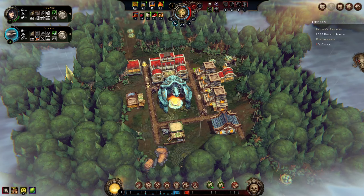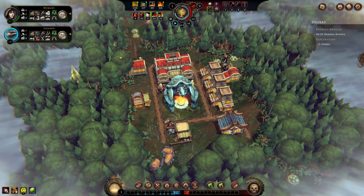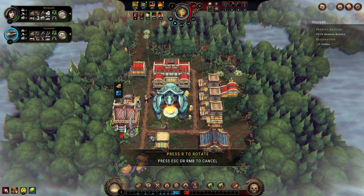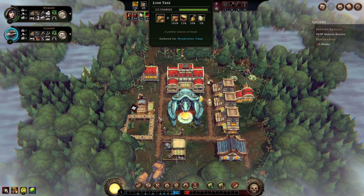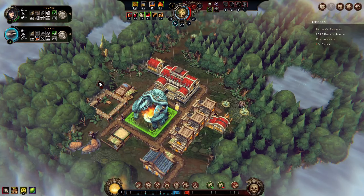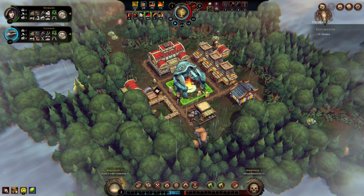Group of lizards, some more meat and some parts — we'll take those. What's our next objective? We're busting open glades. We need a little bit more human resolve — we could probably get that by producing a human house. That's not going to be completed in the short term, and I'm also going to get a stonecutter's camp down just to keep some of my new arrivals productive.